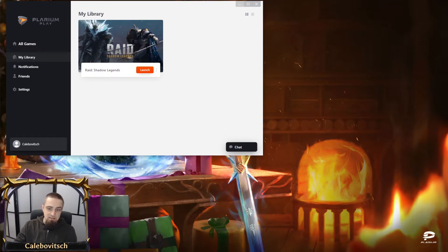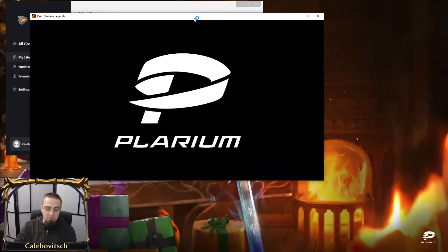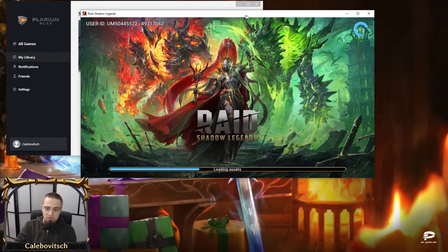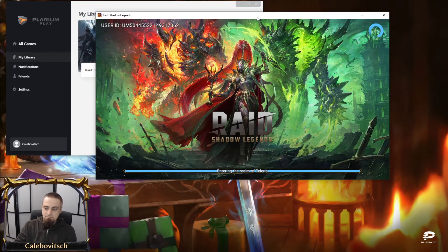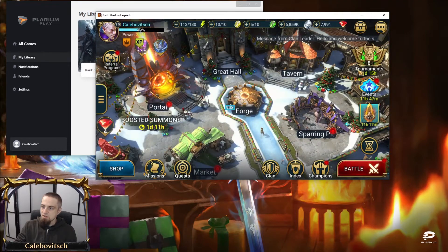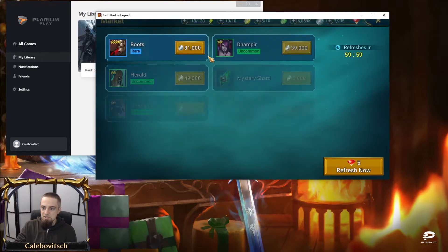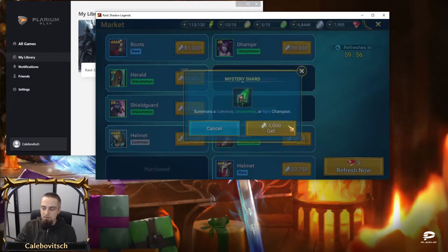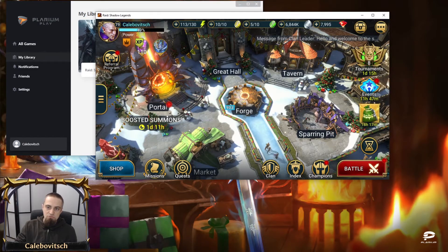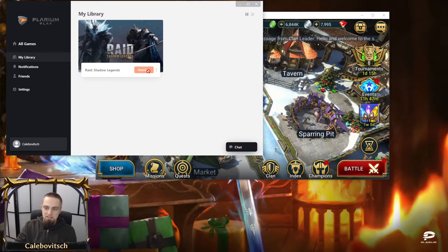I'm going to show you what can be done. First of all, you open your Plarium Play Client on your PC and you launch the game. It takes a moment, the game launches, and soon you will see your Bastion. After clicking through the usual offers and prompts, you're in.